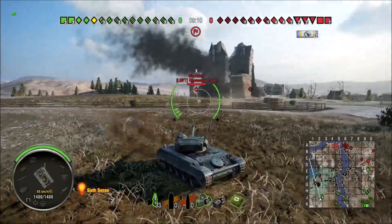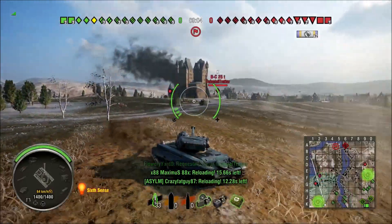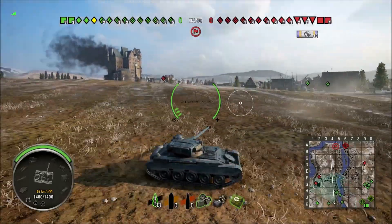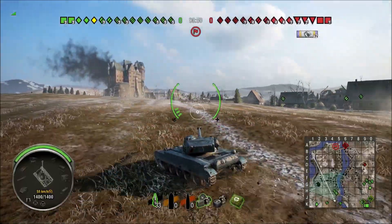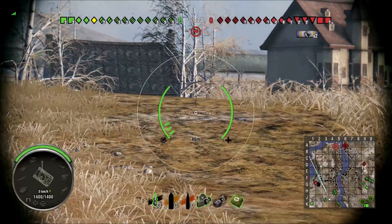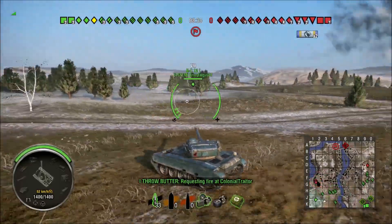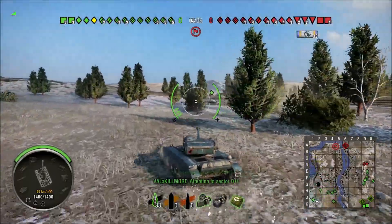It has the same small profile we have come to know in the Bat Chat — granted, this is an even smaller profile than the Bat Chat. Accuracy is slightly decreased, aim time is increased. So you kind of lose some accuracy, you gain some aim time. They try to balance the light tanks by adjusting their accuracy. A lot of the light tanks don't have stellar accuracy — for example, I think the Troll is .46, which is horrible, but it makes it work.